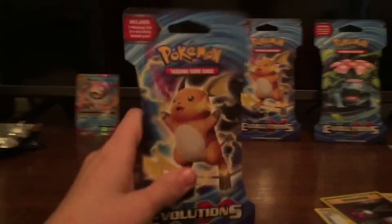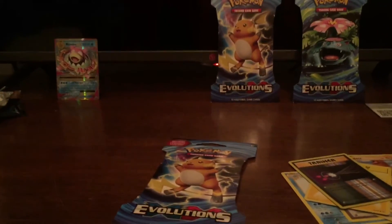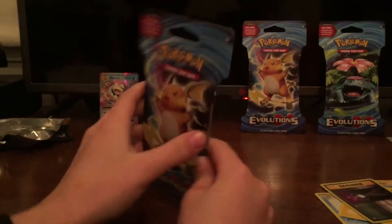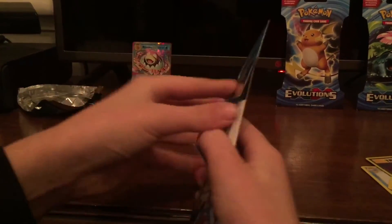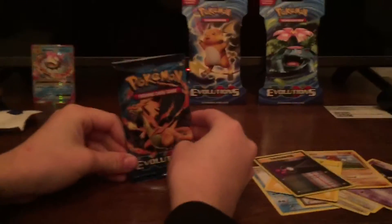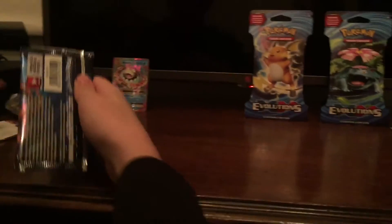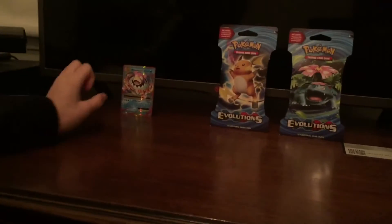Sorry, my dad interrupted — I had to go close the door. Sorry for the interruption. That pack was freaking lit! Let's get right back into it. Okay, we got Mega Charizard on the cover, so let's get this out of the way. That was freaking awesome that we got a Mega Slowbro.